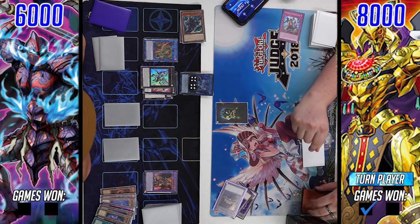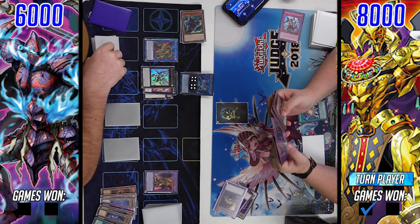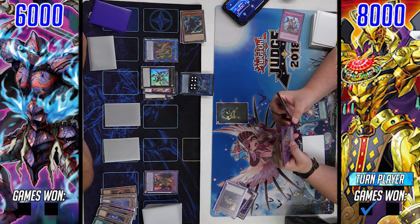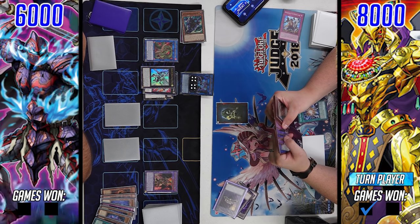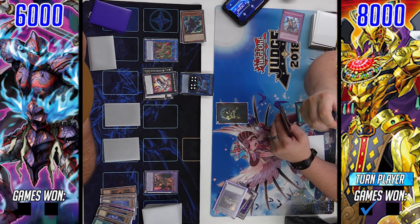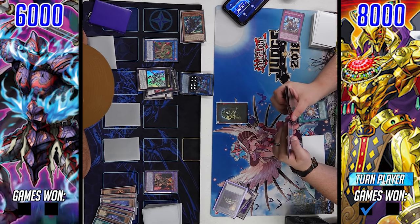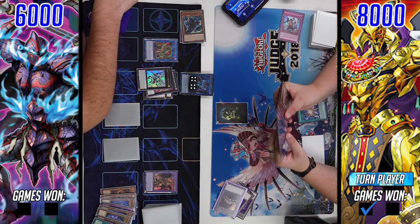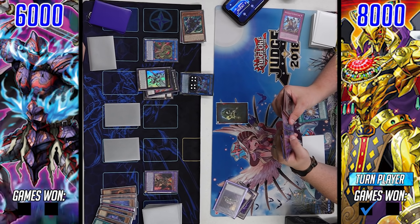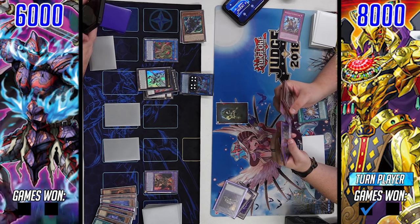There it is — a Super Polymerization. We knew this card was in the main deck, and it's definitely staying in game two especially since the opponent knows he'll take first. This will do a good job outing some of the field, though the Dragoon or the Draco is staying — I don't think he can get rid of all of them. Drago-Steppelia takes two Dark monsters, and Mud Dragon of the Swamp takes two monsters with the same attribute but different types.